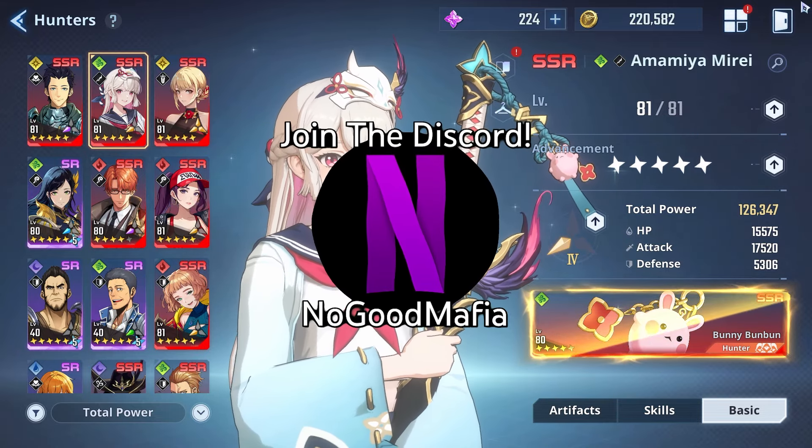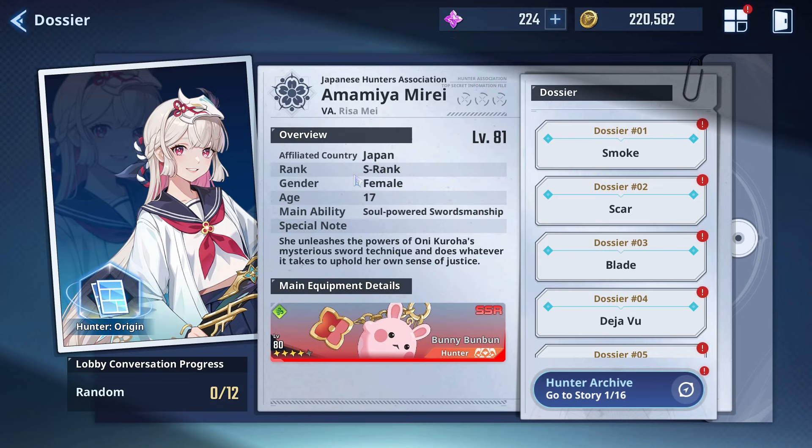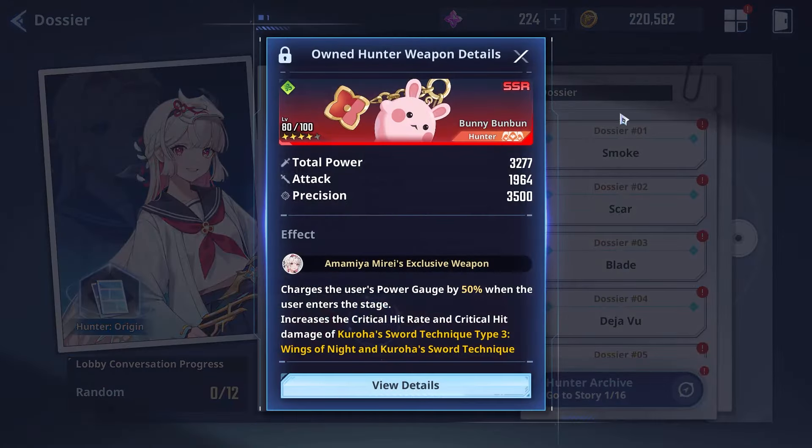Let's talk about the recently added SSR character. If we go to her Codex, she is a Japanese S-Rank Fiuma Hunter 17, with the main ability Soul Powered Swordsmanship. Special note: she unleashes the powers of the Onikuroha's mysterious sword technique and does whatever it takes to uphold her own sense of justice. And she has a cute little weapon called the Bunny Bun Bun.